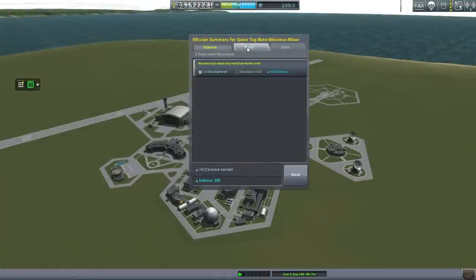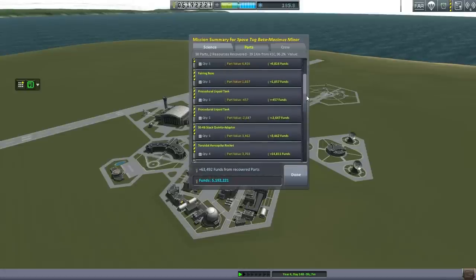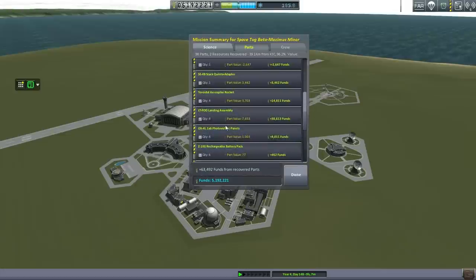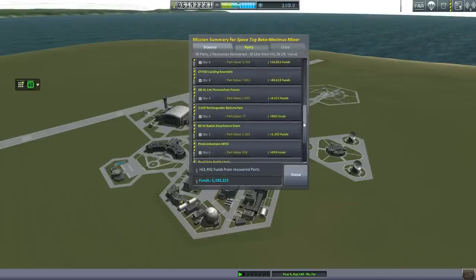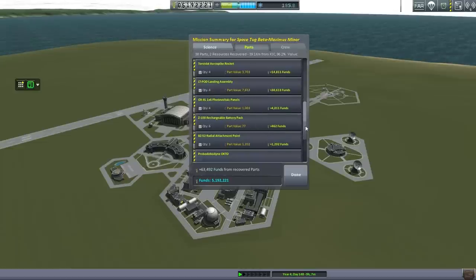Good thing we kept the fuel. Landing gear deployed. It floats just fine — so we can recover this from water if necessary. Let's do it. 39.1 kilometers away from the KSC, 96.2% of total value, and 63,000 funds. It's a very expensive piece — a lot of that is the landing assembly. Maybe we should just land it in the water and skip the landing pods, but then if we accidentally hit land, that's a problem.